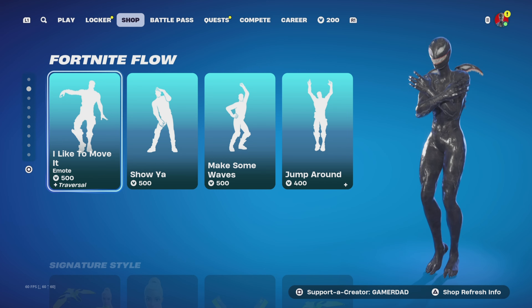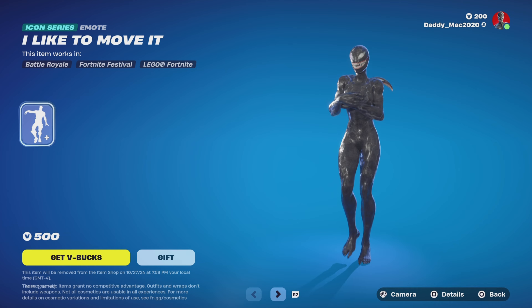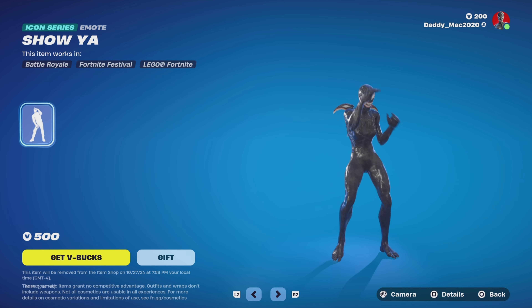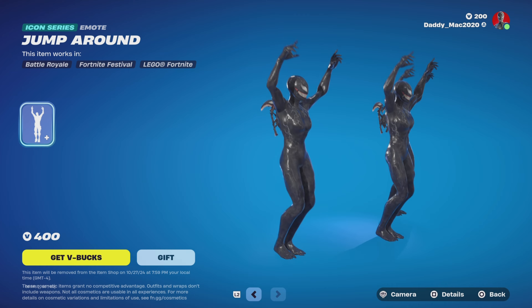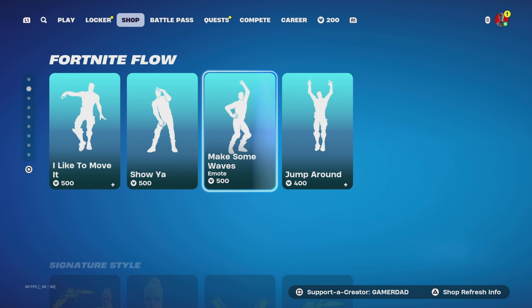We've then got these Icon Series emotes. First up is I Like to Move It, and Shoya. Then Make Some Waves. And we've got a Synced Emote — Jump Around. This one looks really cool. That one's 400 V-Bucks.